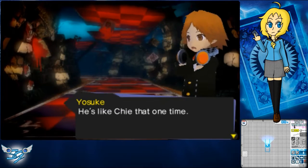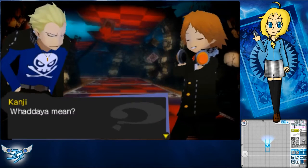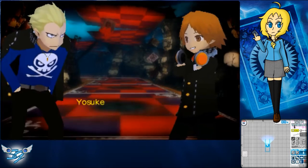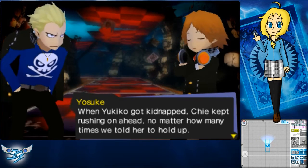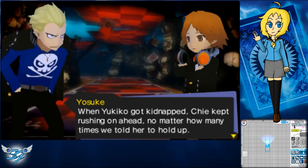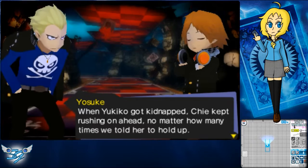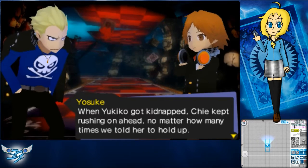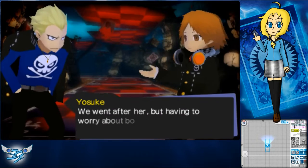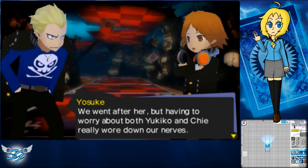He's like Chie that one time. When Yukiko got kidnapped, Chie kept rushing on ahead no matter how many times we told her to hold up. I was like, girl, you can't do anything — get back here! We told you to wait with us, but no, she wouldn't. We went after her, but having to worry about both Yukiko and Chie really wore down our nerves.